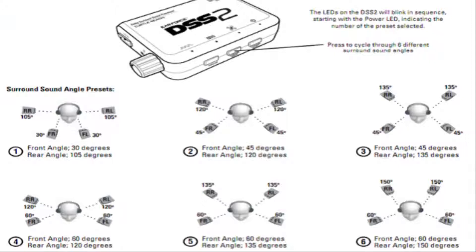What I'm flashing up on the screen now is the surround sound speaker angle presets. So if you've got the DSS2, this is the part of the video you want to watch. You get six surround sound angle presets by pressing the surround sound button and toggle between the six. For this it is just personal preference — I went through all six and found that surround sound angle preset one was actually the best for my ear anatomy, but it's really just personal preference, whichever one suits you best.